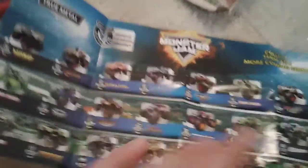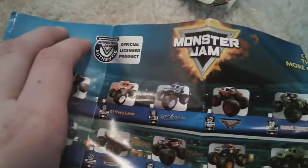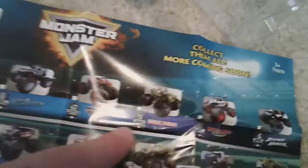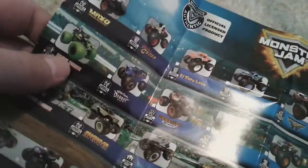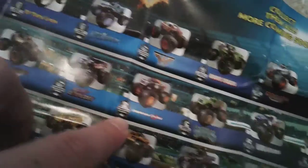Here is the main thing I want to see — that checklist. So this is like every single character we're gonna get. We got Max D, Captain Curse — I'll try to look on my tablet — Wonder Woman, Grave Digger, Monster Mutt Dalmatian, Bounty Hunter, Green Wheels, Grave Digger, Son of a Digger, Monster Mutt, Wilder, Scarlet Bandit, Hurricane Force, Jeff, Green, Jester, King Crunch, Golden Max D.